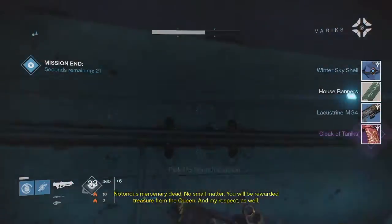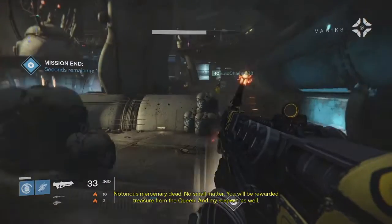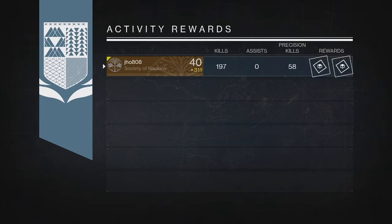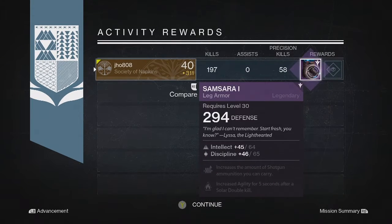I actually did it a couple times and I'm going to get into my rewards for my Nightfalls and Crucible Bounty. So let's get into it. Starting off on my first character on my Warlock for the Nightfall Rewards, we were able to get ourselves just a pair of Legendary Boots and it came in at 294. So not a great start there.